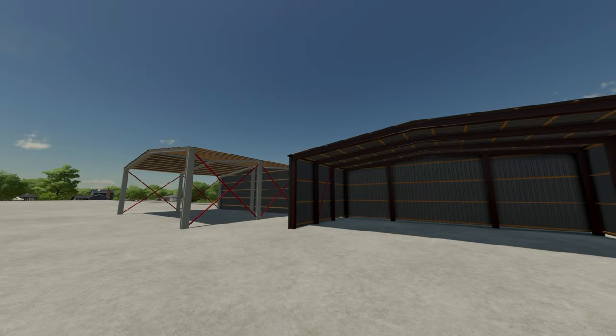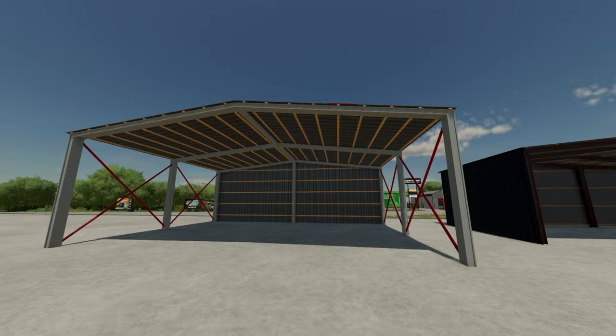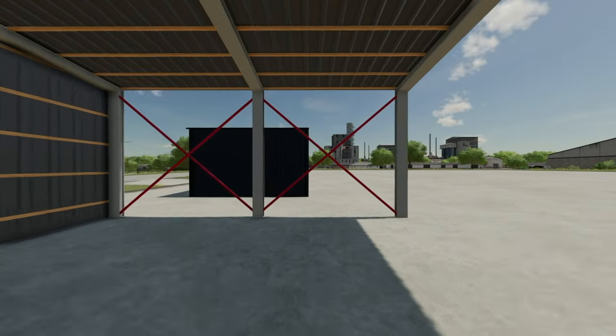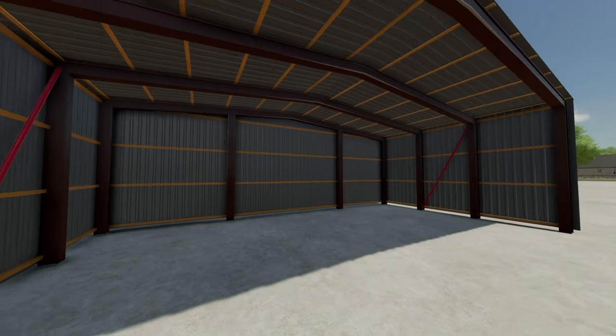Next is the UK Style Small Shed Pack — very nice looking sheds priced at $10,000 and $15,000 respectively, $10 per day for either. Collisions on the side but you can pass through. They look very nice.